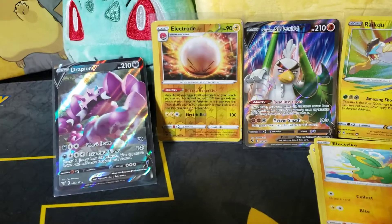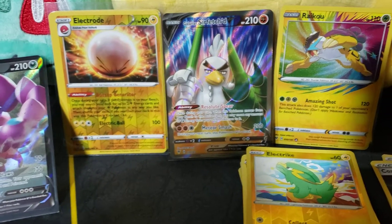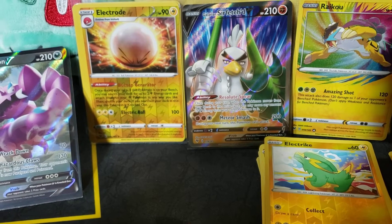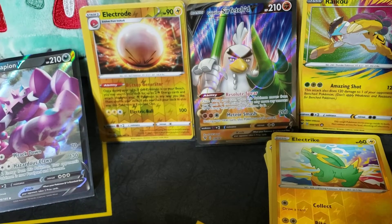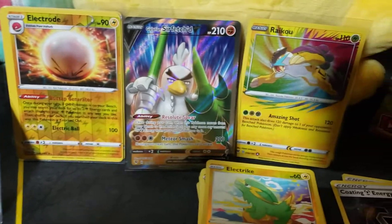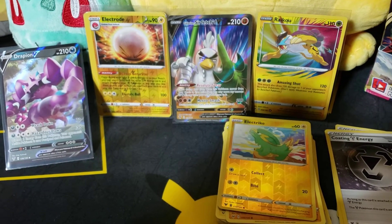We did get some pretty cool hits today — got that pretty awesome amazing rare Raikou and the Galarian Sirfetch'd, some nice off-centered cards again, and the reverse holos as well. It's pretty cool that they're specifically the reverse holos and not just like the regular cards. All right guys, we'll see you in the next one — bye bye!